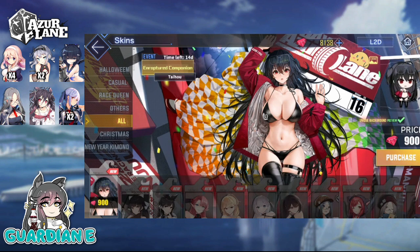Here we finally have the long-awaited Race Queen skins. The designs have been out there forever — we've been waiting for them to get put into the game, and they are finally here. I am particularly excited about this batch. First, we've got Taiho in her Enraptured Companion skin, which is absolutely gorgeous. She notes in her flavor text that it's a fantastic outfit and she has the proportions to boot — and I'm certainly not going to disagree with that. This is really more or less an excuse to put Taiho in a bikini, and I'm personally all for it.